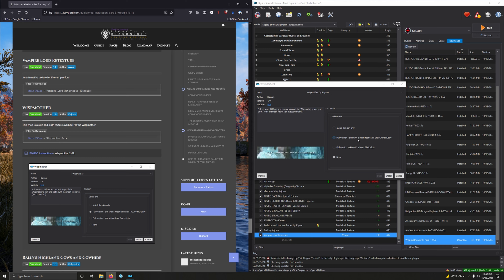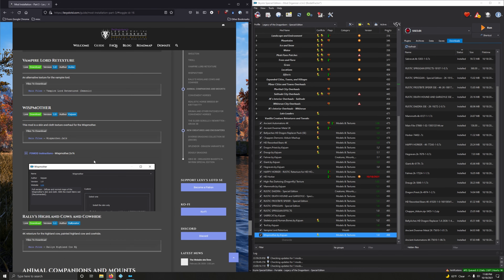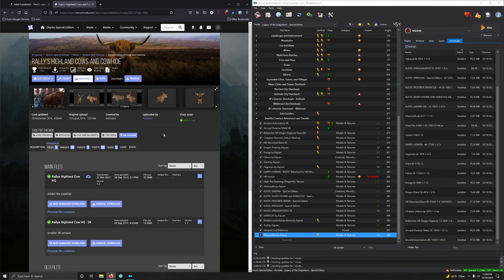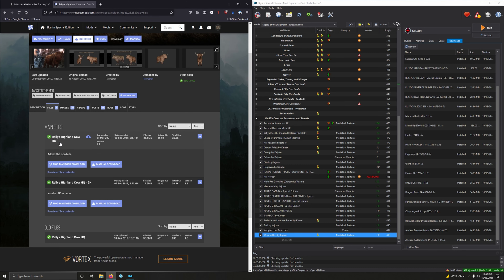Troll — 4K. Download the 4K version. This Kajuan guy has been busy. 4K, first option. Download that. Install it. We're good on the FOMOD here — Install. Activate Troll.